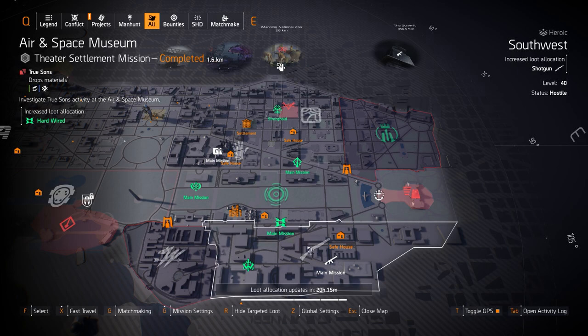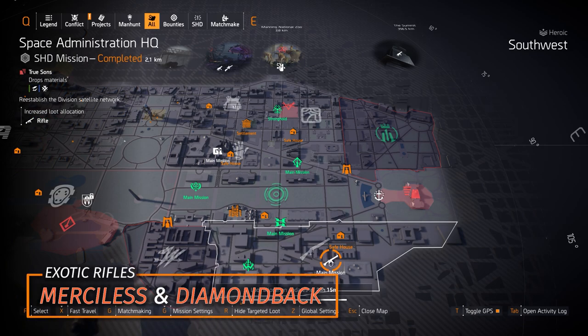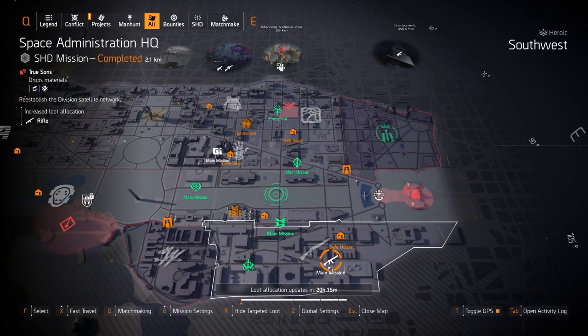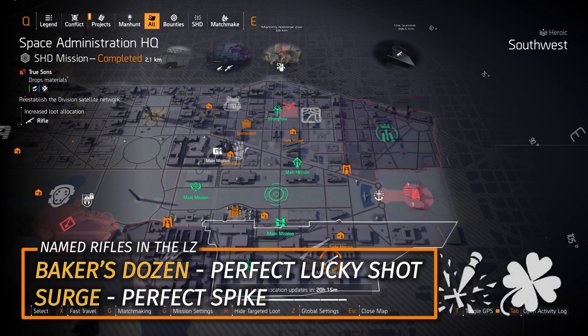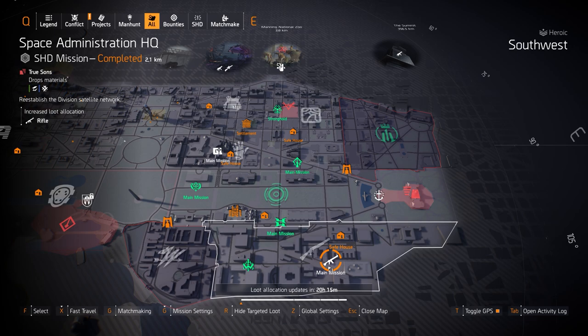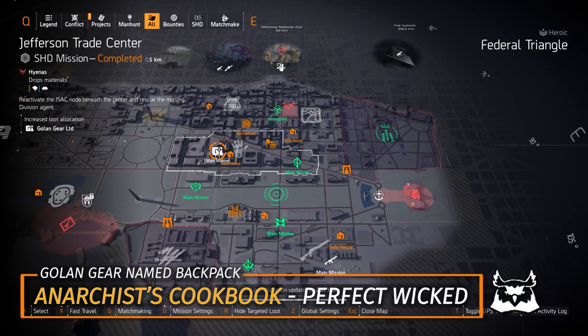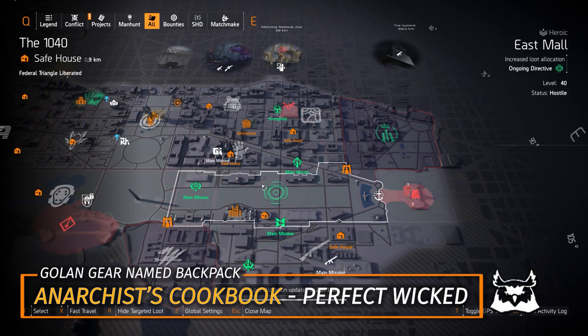Next up we got rifles at Space Admin — two exotics: the Merciless and the Diamondback. The Merciless works well with three-piece Strikers and Braced as the chest piece talent, or weapon handling on all six pieces of gear. The Diamondback has only about five shots in the magazine, so it's good in PvP and PvE but has a small mag size. Named rifles I recommend: the Baker's Dozen with Perfect Lucky Shot for console users, and the Surge with Perfect Spike. The Harmony with Perfect In-Sync is a Dark Zone exclusive rifle.